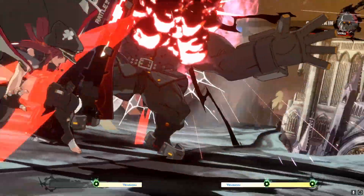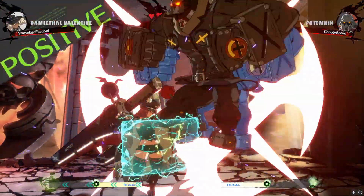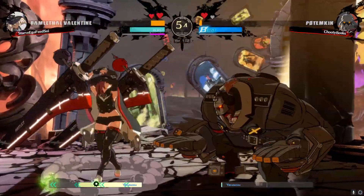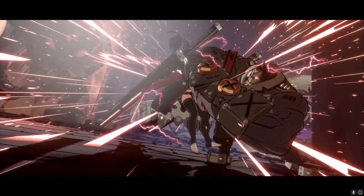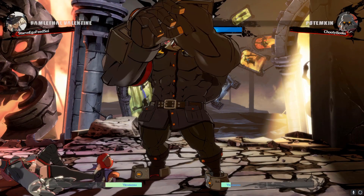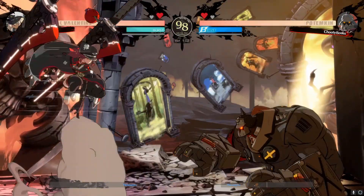Some other ground options: you can try and walk out of the corner or dash out. Dashing out is something you might try against Ram — she sticks the sword in the wall and it explodes. Usually what people get hit by is not the sword stick but the explosion afterwards, because they're trying to press or escape and get tagged by the explosion. The timing can be a little hard. A safer option is to jump back before the sword explodes, come down with a button, and maybe hit her — though that's a bit Ram-specific.